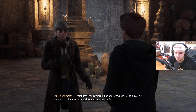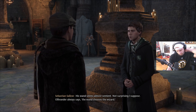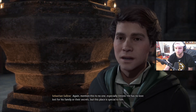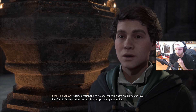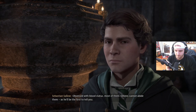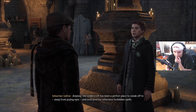Sebastian explains: 'I think I've seen Ominous in potions — or was it herbology? Ominous was born blind and no spell could reverse it; his wand seems almost sentient. Ollivander always says the wand chooses the wizard. Someone in his family knew about this place — the Gaunts are full of secrets. I've never seen anyone else here. Again, mention this to no one, especially Ominous. He has no love lost for his family or their secrets, but this place is special to him.' I ask why — his father's family are direct descendants of Salazar Slytherin, one of the four founders of Hogwarts, obsessed with blood status.